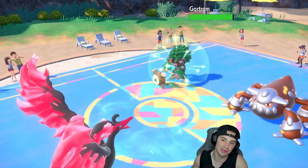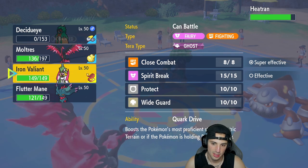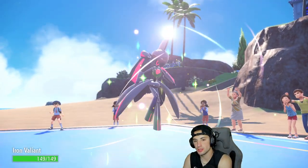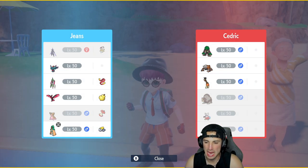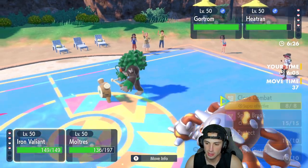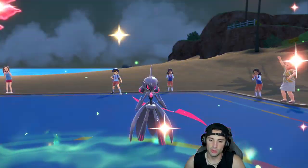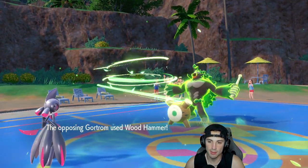I knew Heatwave was coming and I could have had Decidueye for a bit longer, but now I'm forced to go into Iron Valiant. I might just Wide Guard this turn. If they're going into a Pokemon, they could switch back to Frigibax or maybe even Ursaluna. It just sucks — I'm going Wide Guard and throwing out an Air Slash in this slot.